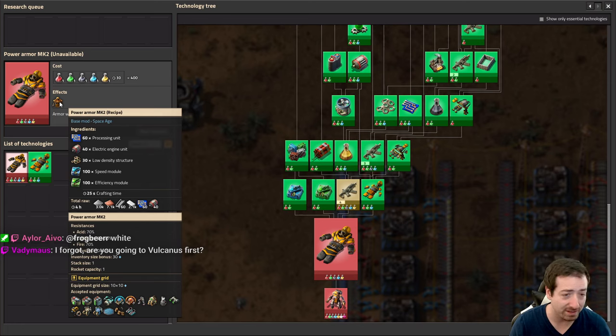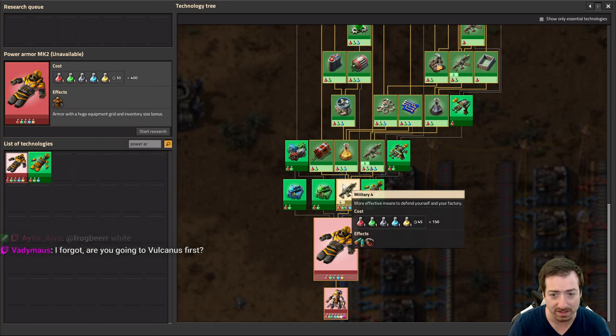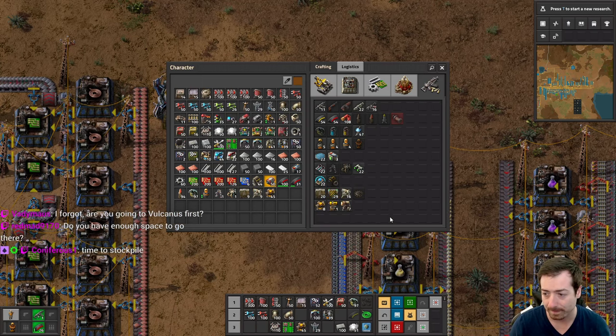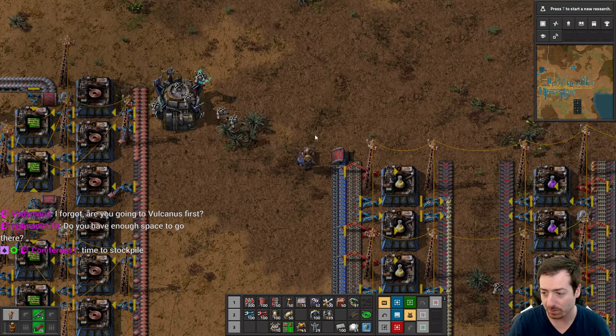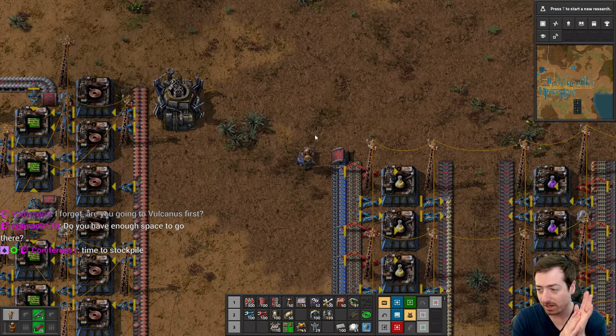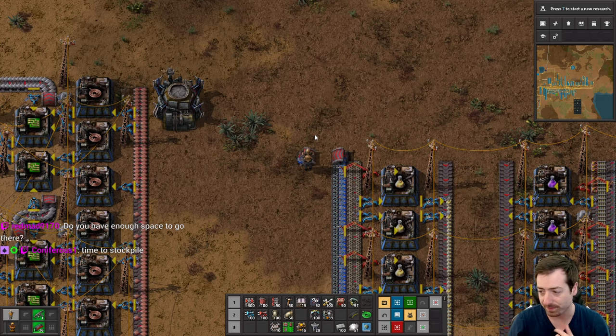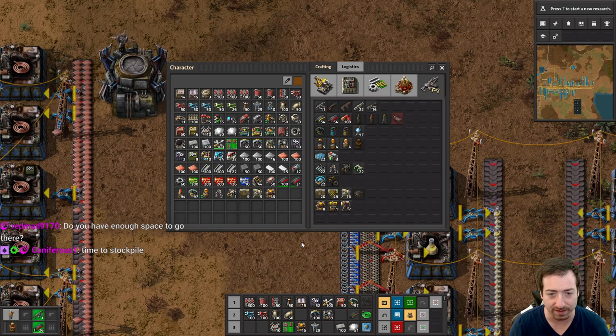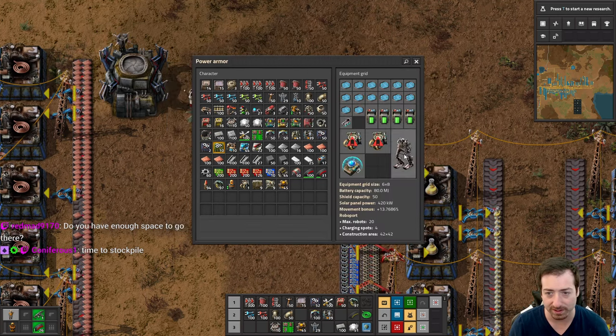I can fit one more solar panel — I hope that's enough power for the exoskeleton. Between the three roboports I'm a bit concerned. Gleba! I think part of the problem is some of the really cool stuff, like recyclers, is not on Gleba. Recyclers, cliff explosives, artillery, more metals — it's just hard to argue for Gleba first, even with the new buffs that it got.